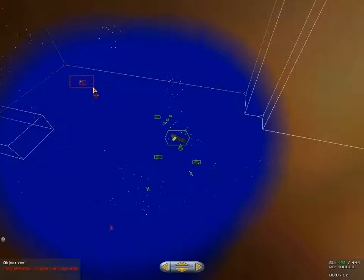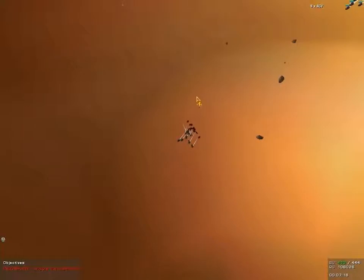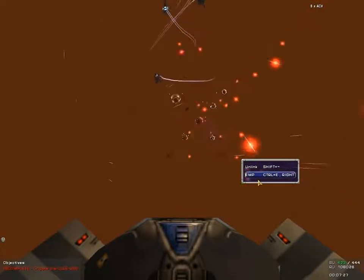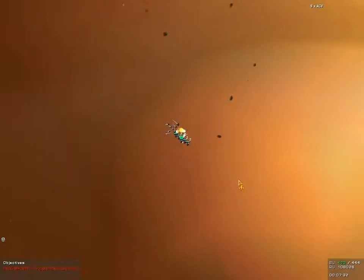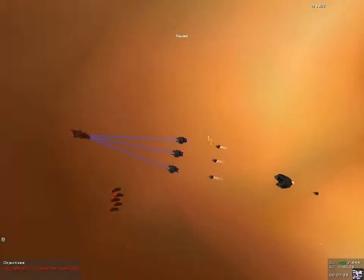I still have no idea how my siege cannon is supposed to work at this point. I don't want my frigates getting close to that cruiser or they will begin getting converted. That's a real shame that the pilot view always does that. That group of acolytes overextended themselves.